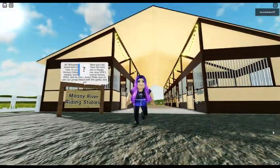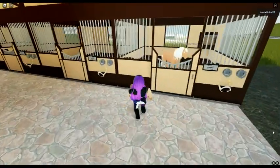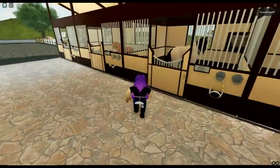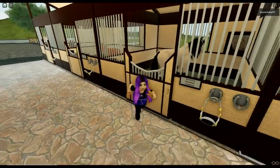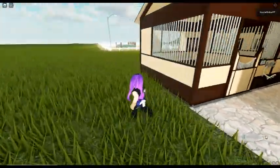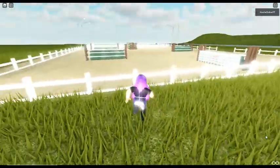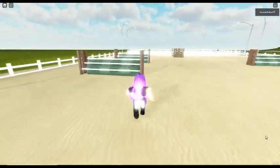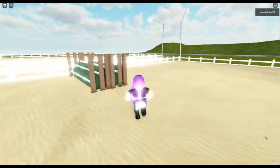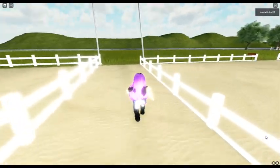That's cute - nice stable. Hello horses - oh, Magic and Frisk - these are lesson horses. Oh you are all so cute. There are lesson horses. Over here is a jumping arena - I like how the fence glows, that's cute. Even the jumps glow - everything's all glowy. Very cute. And then over here looks like a dressage arena - nice and spacious.